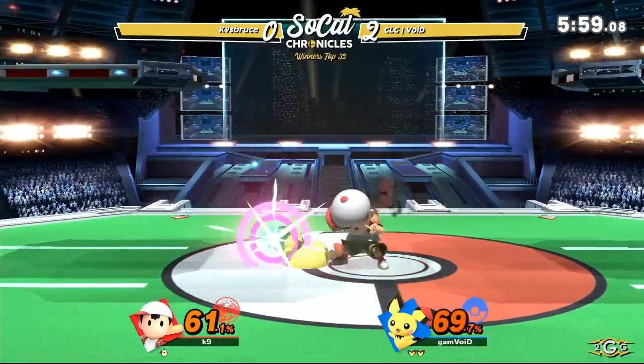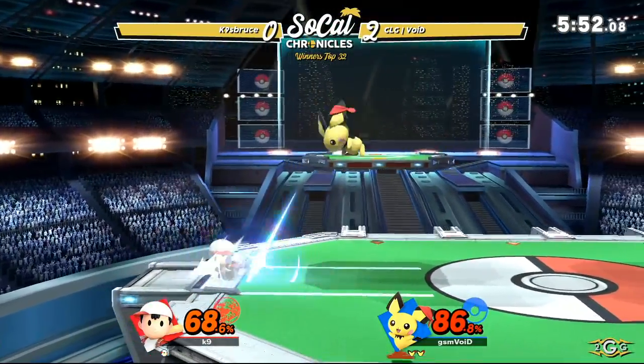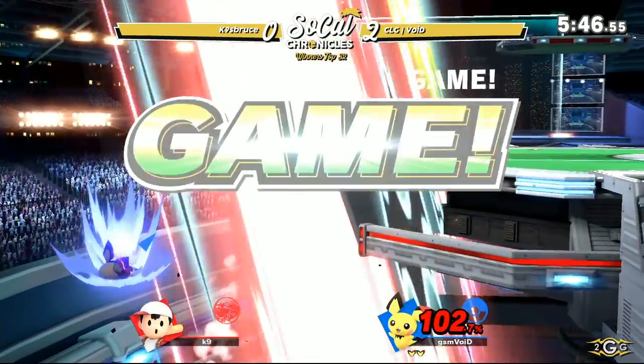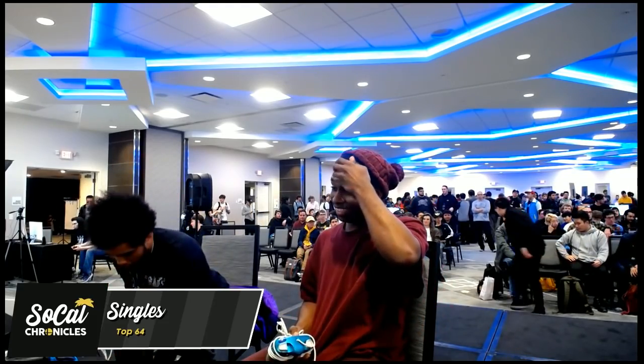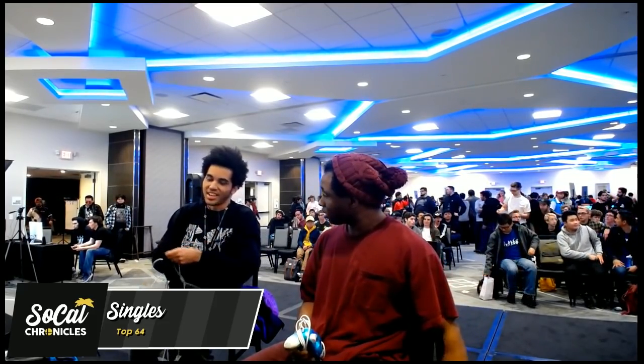Slow approach from Void, but K9 throwing out those PK fires makes it very difficult for a horizontal approach. That is potentially it — 3-0 going to CLG Void. K9 not looking like he had an answer to CLG Void's Pichu. What a world we live in where Pichu is top tier — literally starting from the bottom, and now he's here.